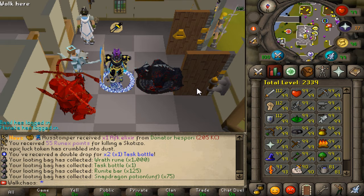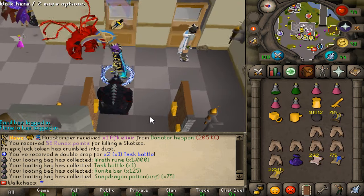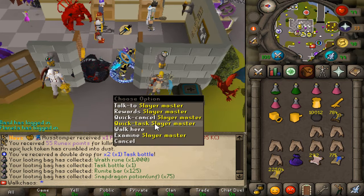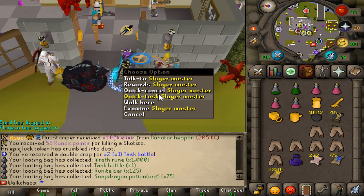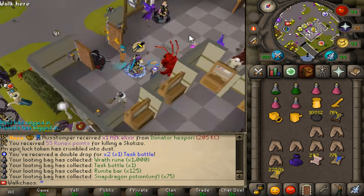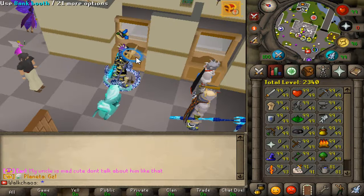I'm going to do some slayer because that's level 90 right here. The best thing to do for slayer money-wise is definitely brimstone tasks — it's a crazy money maker for early, mid, and even late-game players. What you want to do is get yourself the jelly task, kill those, and if you get lucky you'll pull brimstone keys which you can sell for roughly 100 million each.